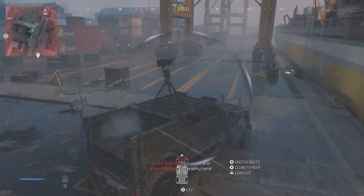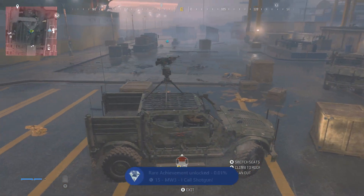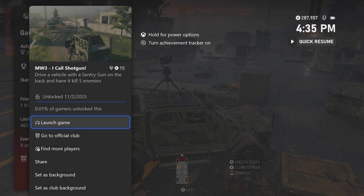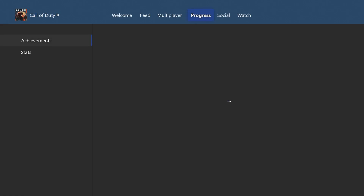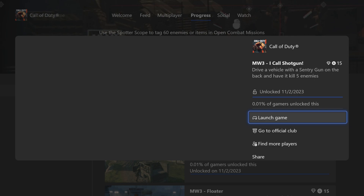Overall it is pretty easy to get this achievement. You should have your achievement pop up just like that with the achievement unlock in game. If for whatever reason the achievement pop up doesn't show up right away, you can go to the official club — I recommend this to everyone — to double check that the achievement has actually unlocked.